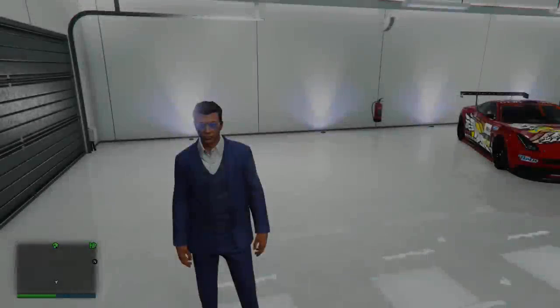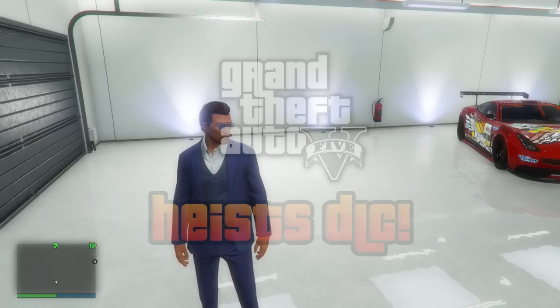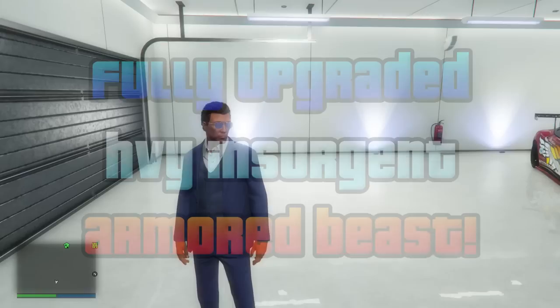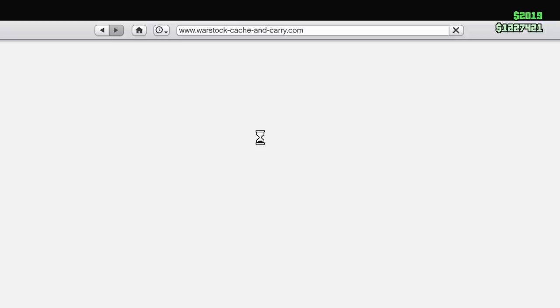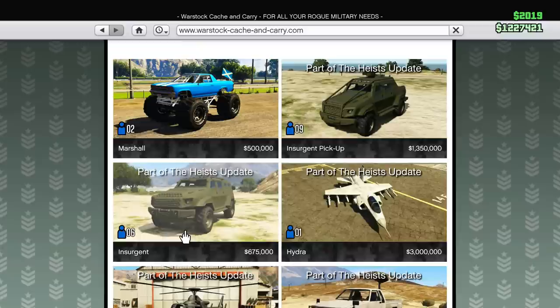Hey, how's it going guys, this is Twister and today I'm bringing you another GTA 5 Online video with the Heist DLC. Today we're going to be fully upgrading the heavy insurgent, which is the armoured truck vehicle that was new in the Heist DLC. We're going to go ahead and buy it off the Warstock, and we're going for the normal insurgent because this is the one you can actually store in your garage and fully upgrade.